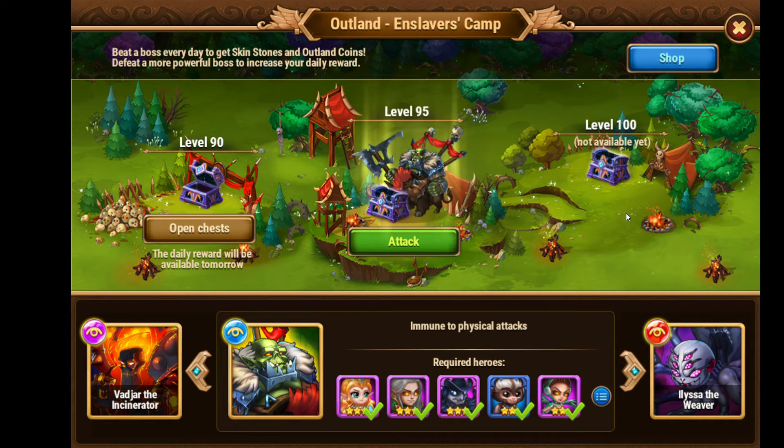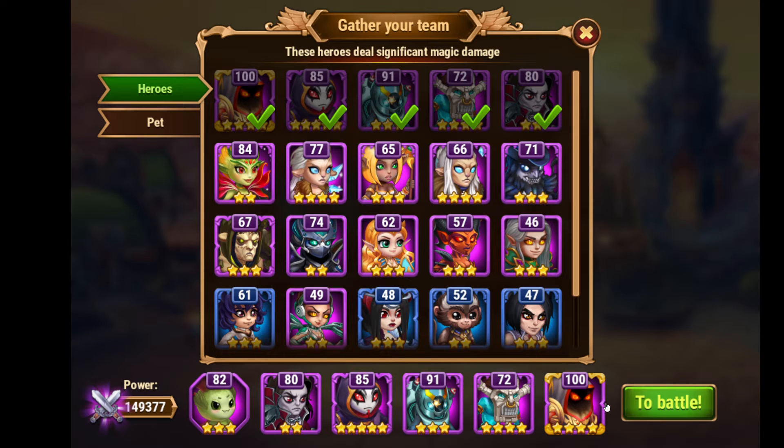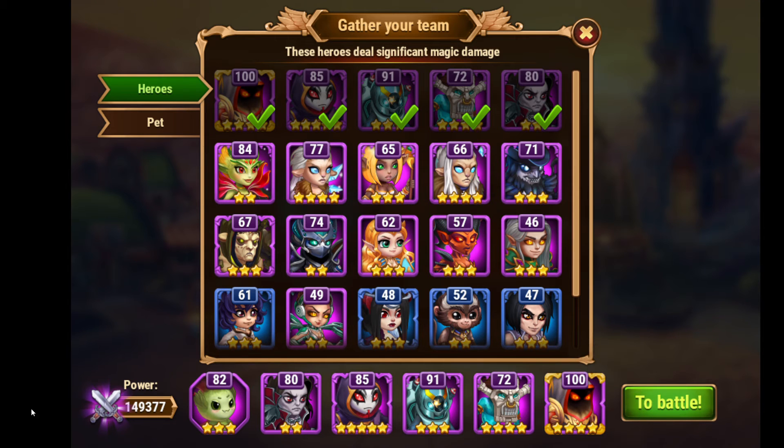You can open a chest right here for free at each level of Bragg the Conqueror after defeating him. Bragg the Conqueror also drops skin stones — use the exact team I'm using and it's most guaranteed to beat Bragg. If you like this video, like, subscribe, comment, and hit the notification bell so you don't miss any new videos. If you're new here, please consider liking and subscribing. Have a great rest of your day and I'll see you all in Dominion — bye!